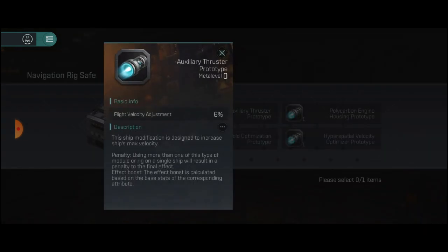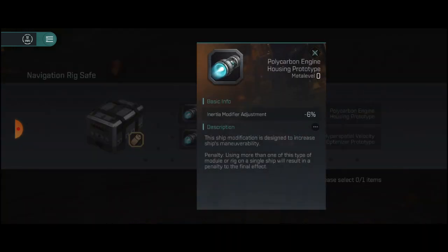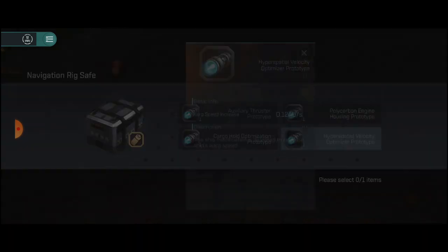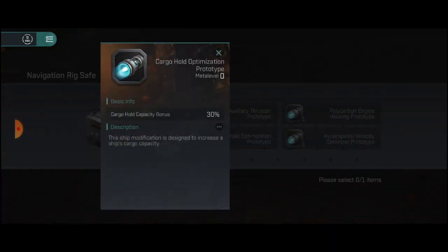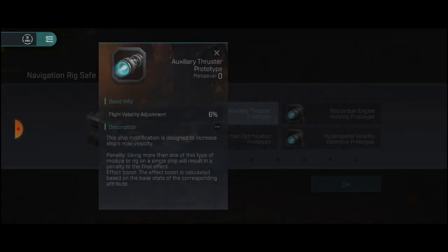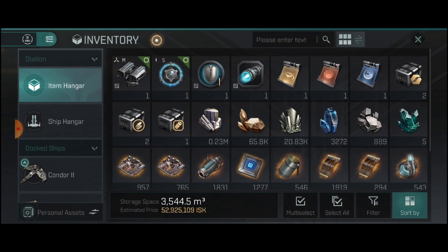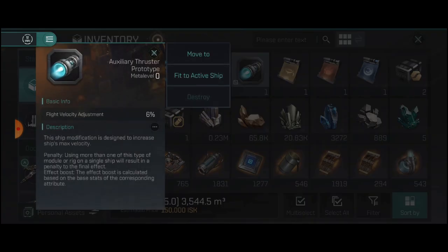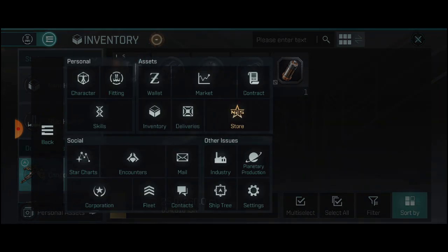We have a choice: flight velocity adjustment at 6%, inertia modifier — which is always nice but our missiles are going to be kind of longer range so we don't need that — warp speed increase, don't need that, and cargo hold. So I think our best bet will be the 6% velocity adjustment. That'll just make us go slightly faster. We are going to move that to our ship and we are going to start rigging it out.